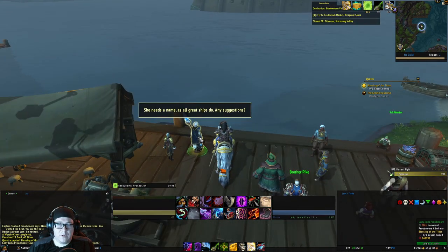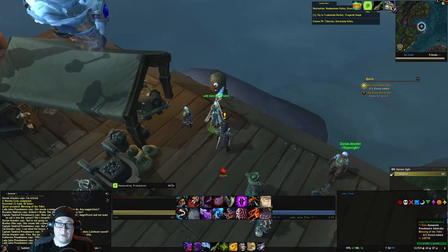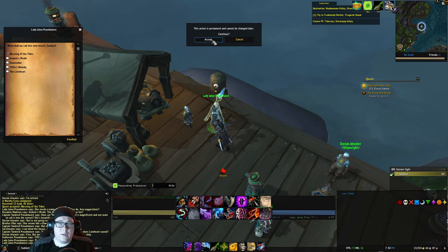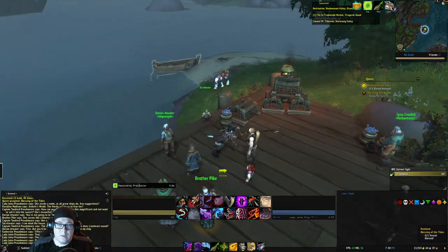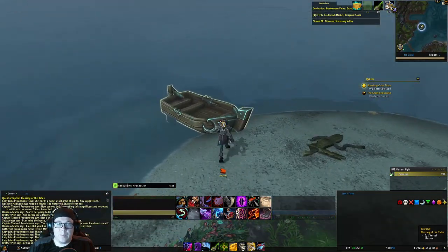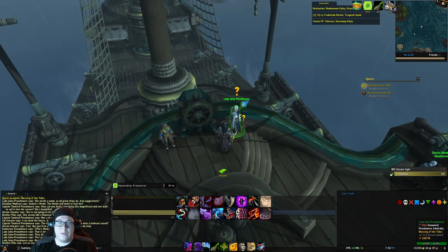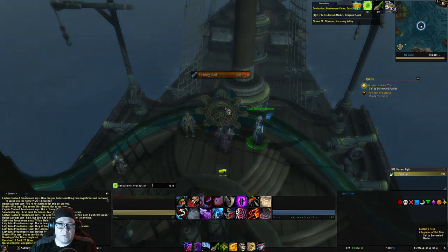After a little bit of time and them arguing about the name, we then get to choose the name — I suppose you can name it whatever you want. I'm going to go with the Lionheart. We need to do Blessing of the Tides, which is Bless the Vessel. We click on the vessel, which is a really tiny warship, and now suddenly it's huge. We'll talk to Lady Jaina and set sail to Stormwind Harbor.